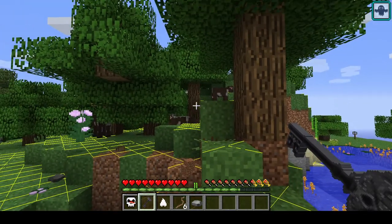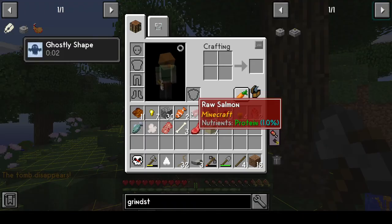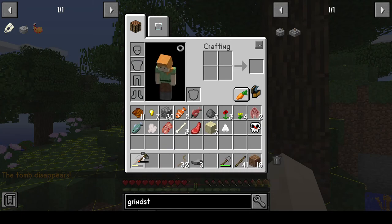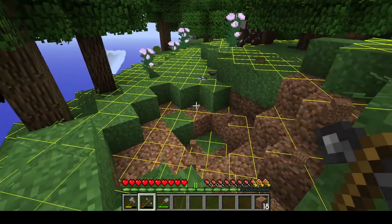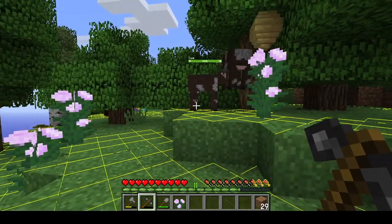Once you get to your grave you just right-click and you will get all of your items back, typically in the order they were in your inventory, except I had gathered some other things which kind of interfered. So that is exactly what happens when you die.